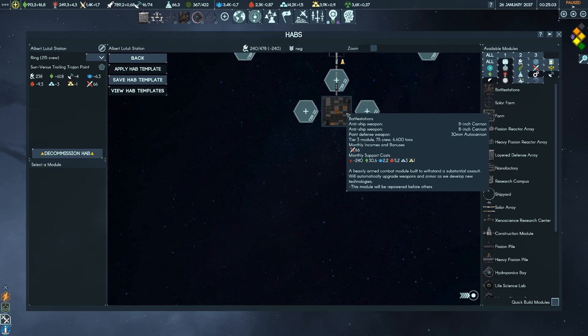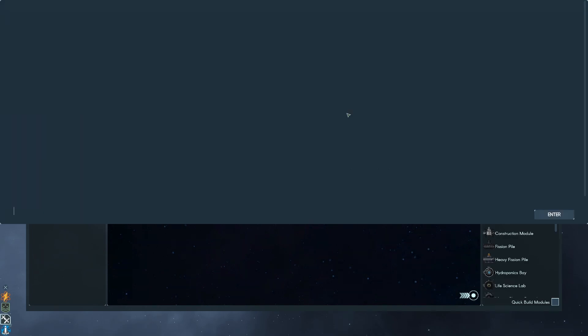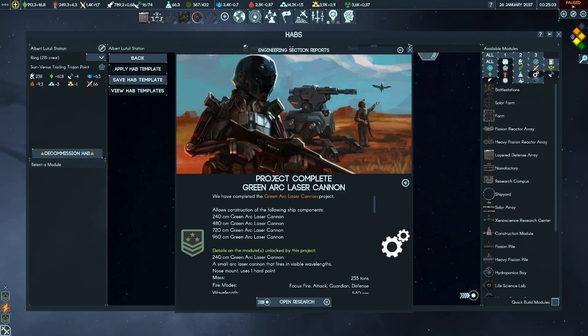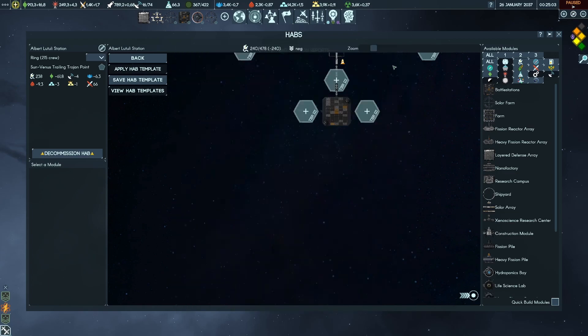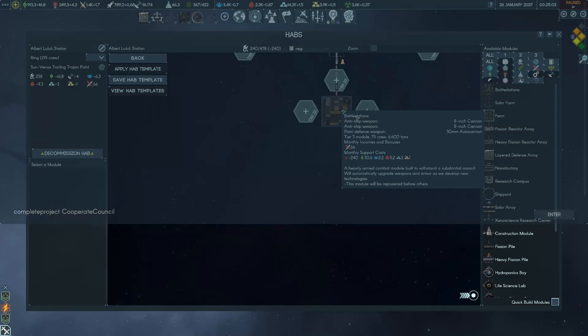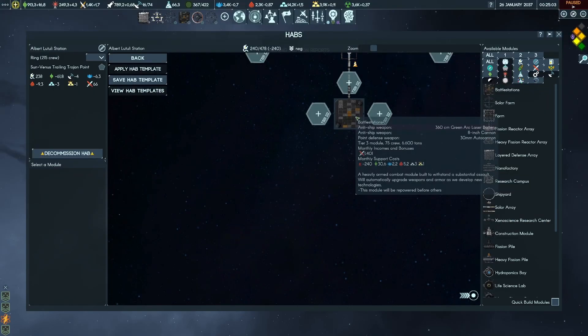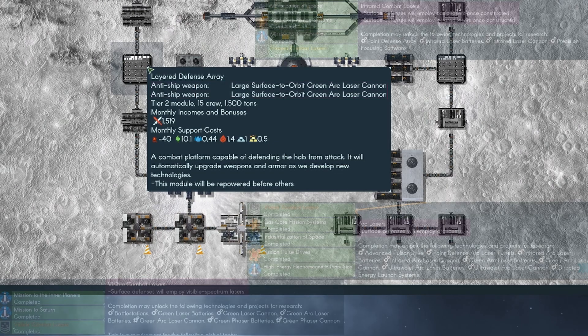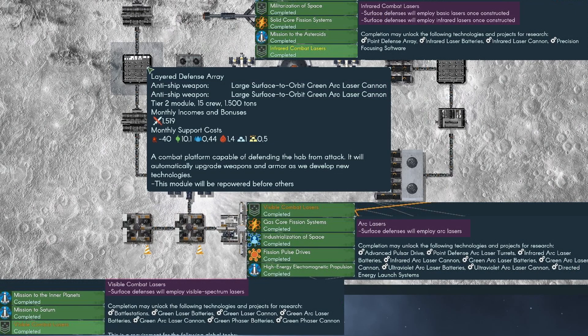To check what weapon upgrades are applied to defense platforms, I quickly researched different weapon technologies with the in-game console, and looked at which were upgrading them and which were not. The first thing I recognized was that cannon upgrades had no effect on both planetary and station defense, and weapon battery upgrades only applied to space station defenses. While I unlocked more and more weapons with no effect on the planetary defense at all, I realized that the planetary defense is upgraded by unlocking global weapon technologies.